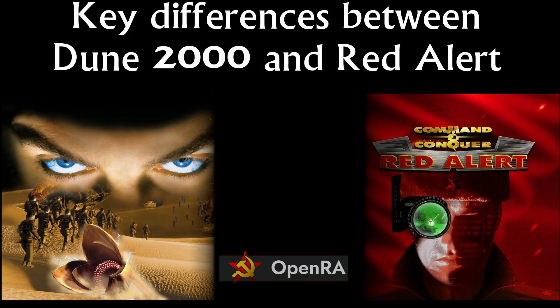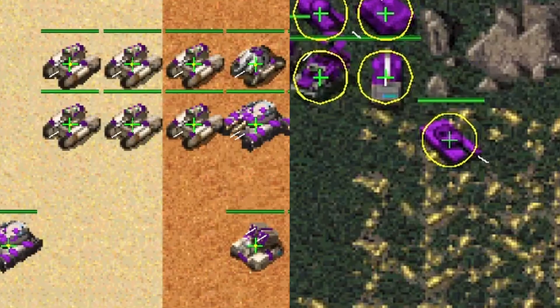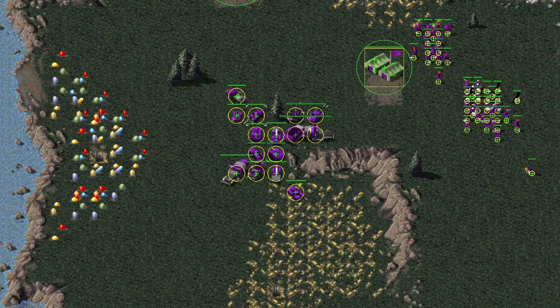Here are some key differences between Red Alert and Dune mods in OpenRA. Number one. The first big difference is how units are represented by the engine. In Red Alert, the hit shape is represented by the circle around the units.